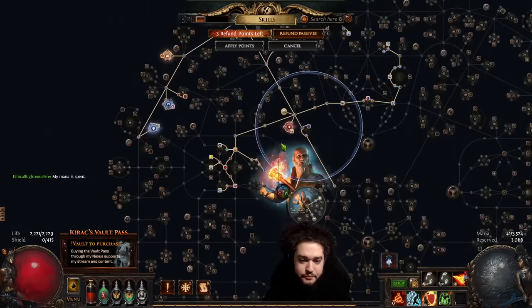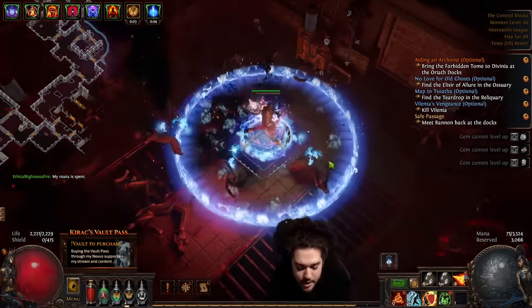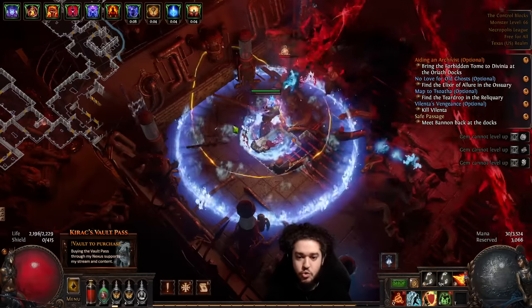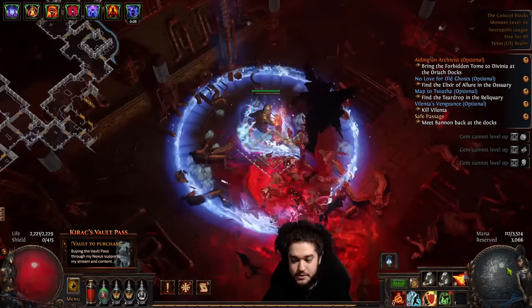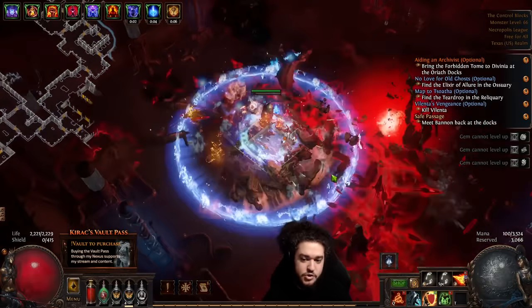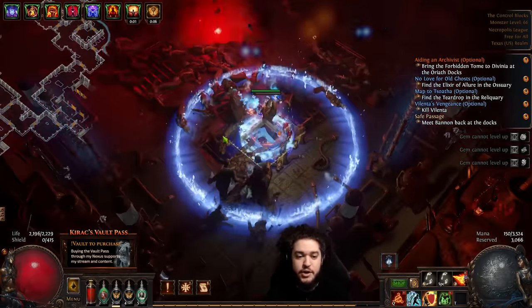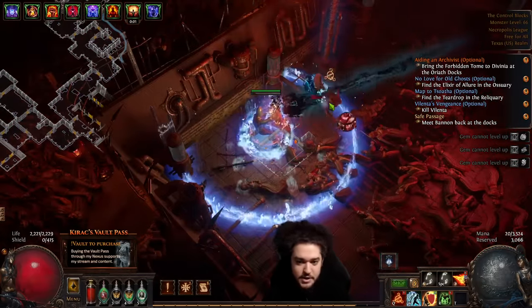One of the interesting things we're doing now — you want to have Mind Over Matter. This is a very odd interaction: Mind Over Matter plus the Hierophant ascendancy with Divine Guidance means 50% of damage we take goes to our mana pool. So when we're taking 50% of our RF degen and it hits the mana pool, it's basically screwing over our mana regeneration. This is kind of okay because we're not really using the mana for anything else outside of casting Scorching Ray. Once we're done with this boss, I'm going to show you a weird interaction I used during the leveling phase to prevent needing crazy gear.